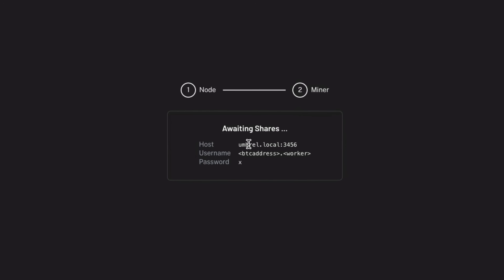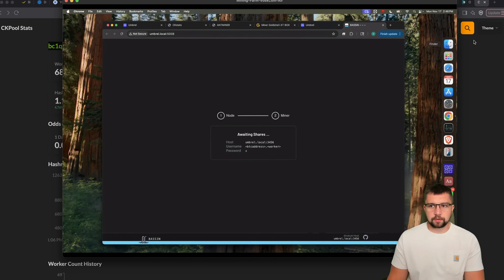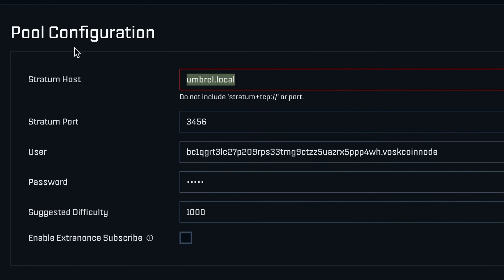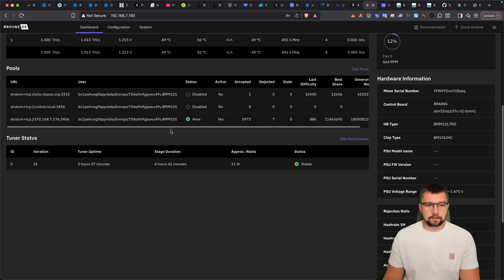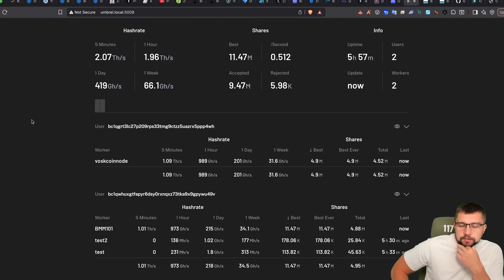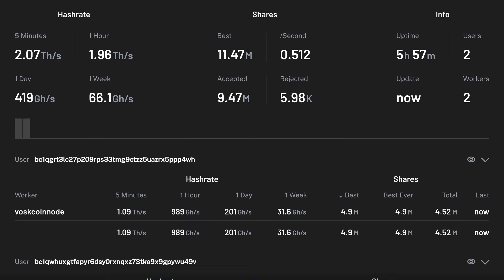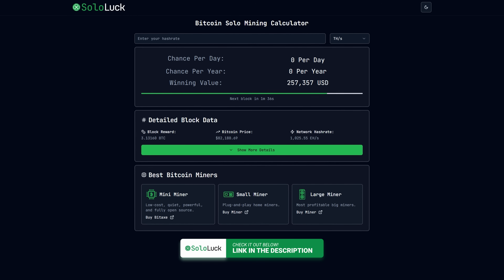That's all you do to set it up. After that, you go into one of your Bitcoin miners and put the information in — either Umbral.local or the IP address and port — and mine there. Any miners that don't recognize Umbral.local can use the IP address directly. This gives me something that feels much more manageable. When I go to SoloLuck.com — the best Bitcoin solo mining calculator in the history of the human species, okay, I'm proud of it — I can run numbers.